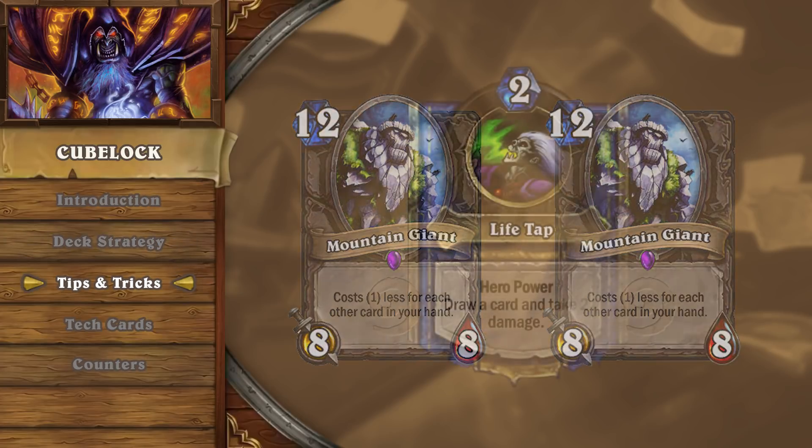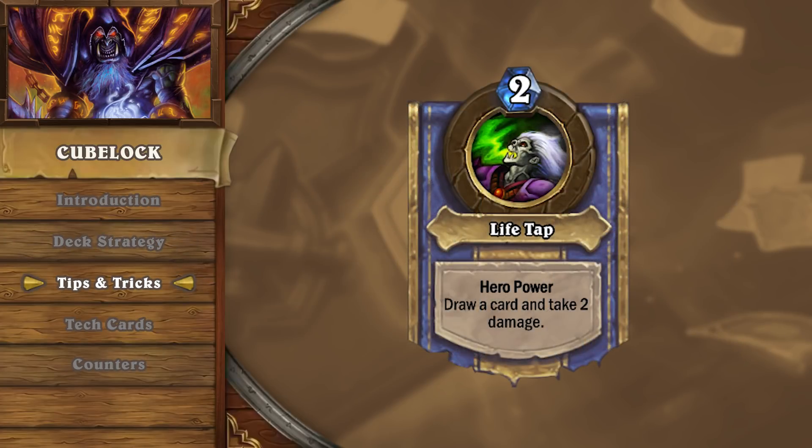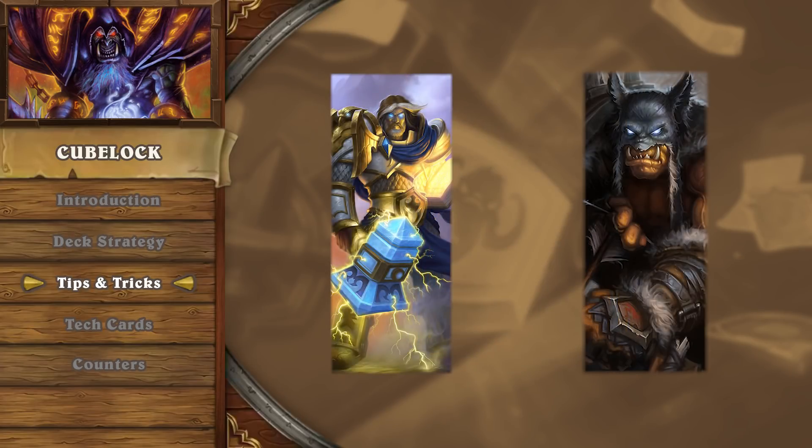Players are often afraid of life-tapping in the middle of the game, as they fear they're losing too much health. However, due to the high amount of healing in the deck, you can be more liberal with your life total. Do be careful of your health total when facing fast aggro classes like Paladin or Hunter, as they can oftentimes suddenly hit you with a large amount of burst damage.